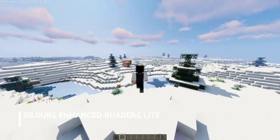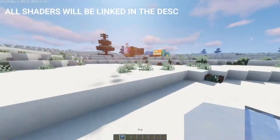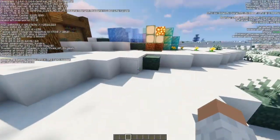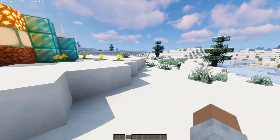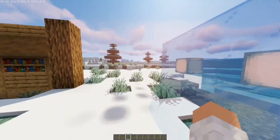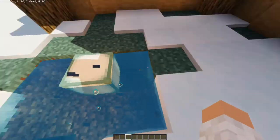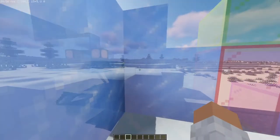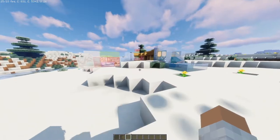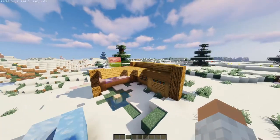In the number five spot is Sildur's Enhanced Shaders Lite. I tested it on an i5-9400 and GeForce GTX 1050, so if you have anything better than that, you will get more performance out of it — almost anybody can run it. We have a little showcase here of what it can do: everything reflects, ice reflects as well. These shaders are supposed to be pretty light on your PC but they look amazing. So yeah, this is the number five spot.